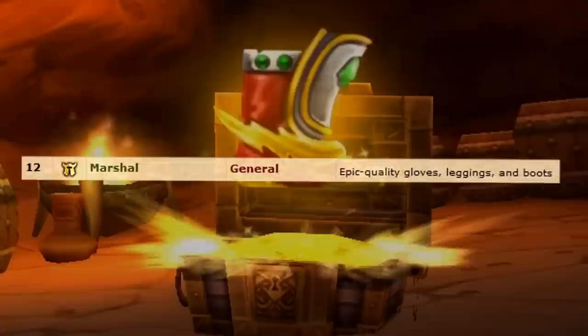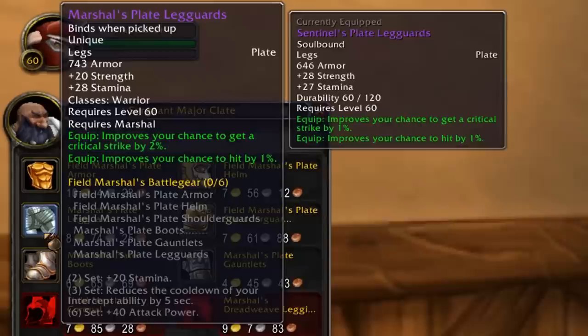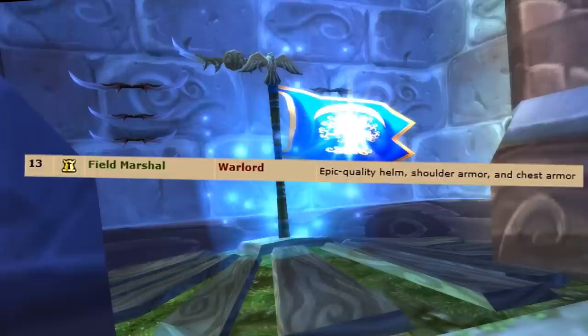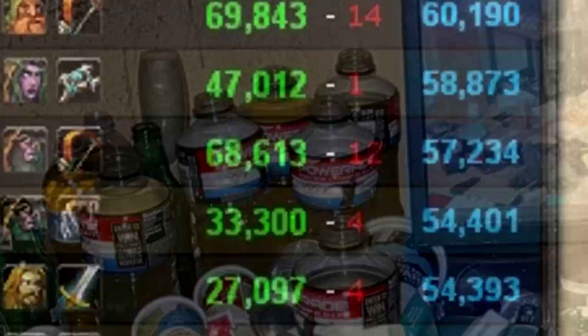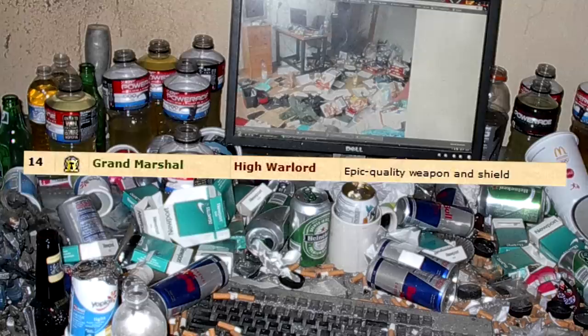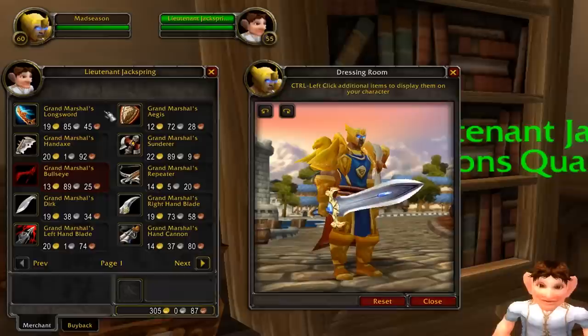For rank 12, Marshal and General, you can start working on the upgraded epic version of your PvP set, starting with the gloves, legs, and boots. At rank 13, Field Marshal and Warlord, you finish off your set with a helmet, shoulders, and chest. And lastly, atop the corpses of 100,000 enemies and thousands of Dorito bags and Hot Pockets, is rank 14 — Grand Marshal for the Alliance and High Warlord for the Horde. At this rank, you're able to buy epic quality weapons, of course insanely powerful, more so early on before the higher end raids are released.